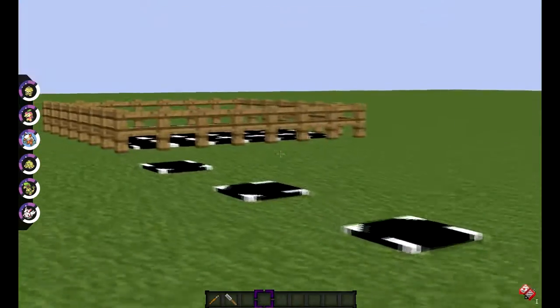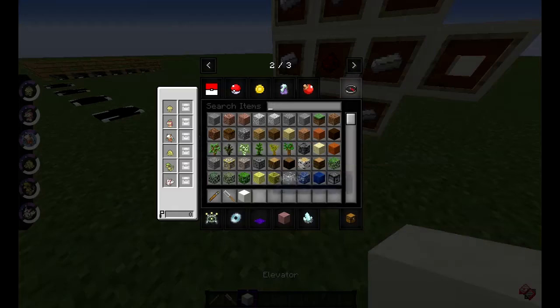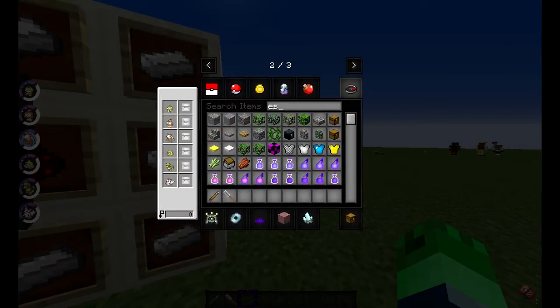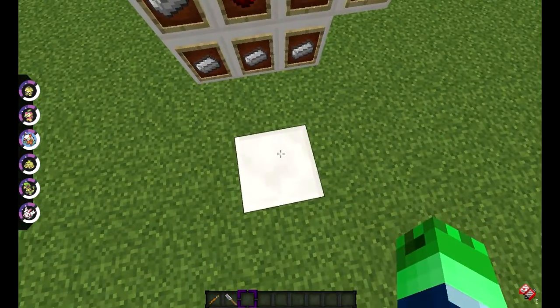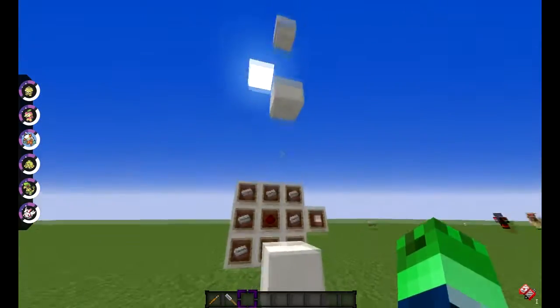Next, we're going to go to some more features that add stuff to the gym. This is an elevator — it looks like a normal quartz block but it actually is an elevator. This is how you craft it: eight irons around a redstone, pretty simple. You jump on it, press space to go up, press space again to go higher, press shift and you go all the way down.